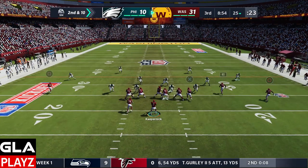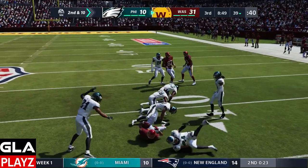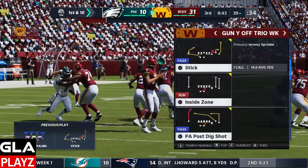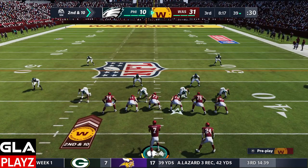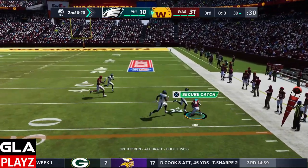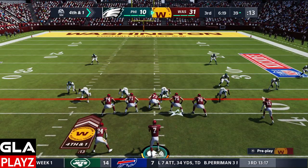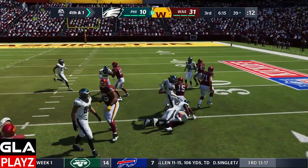Second and ten at the 25 yard line, got Sims on a slant — that's gonna be a first down. We're at 243 yards passing and three touchdowns. Shotgun formation, three wide receivers, got a few slants across the field — got a man open, Sims again, first down. Fourth and one at the 39, give the ball to Gibson and it's gonna be a first down.